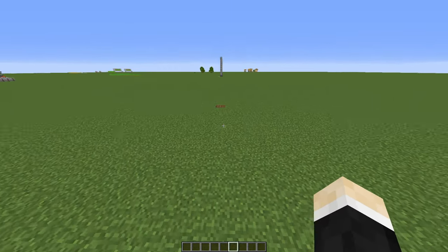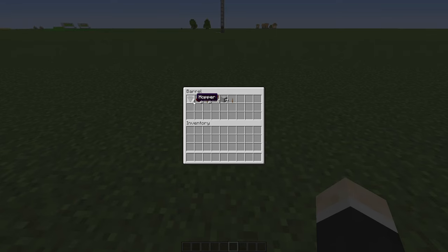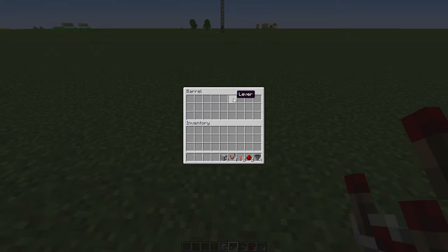Now for the first hopper clock you will need these items: four hoppers, two pieces of redstone dust, two redstone torches, four redstone comparators, seven building blocks, and a lever.